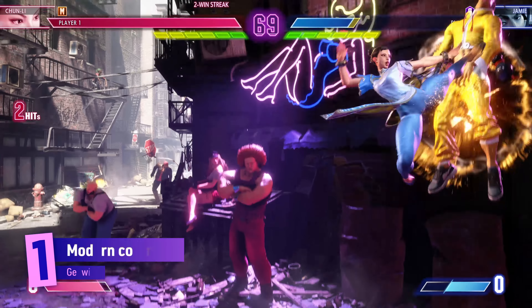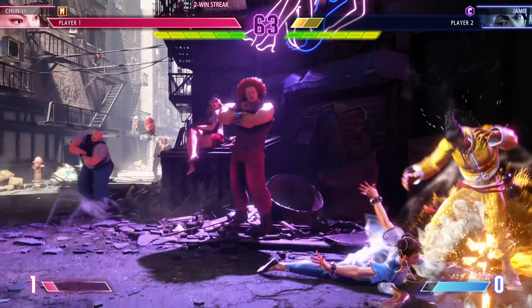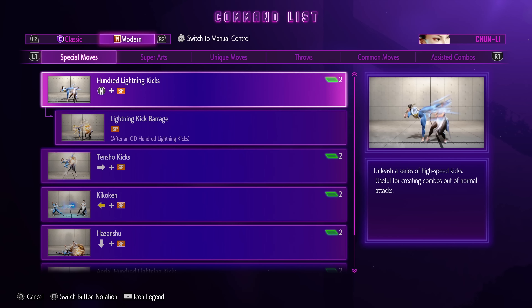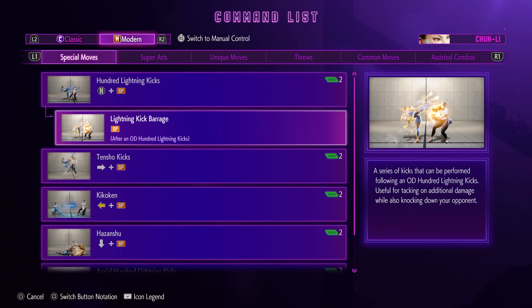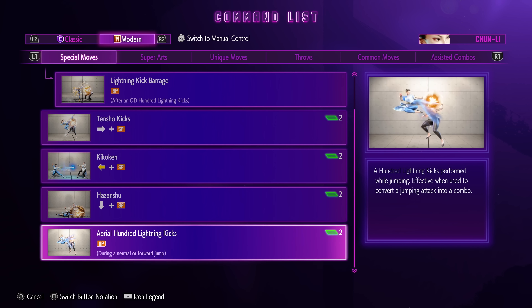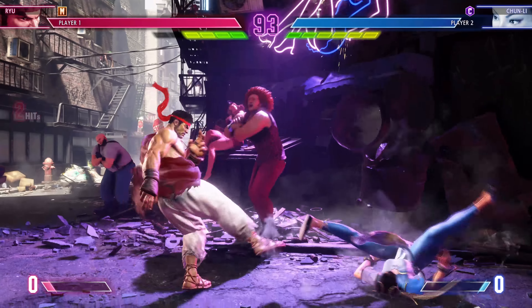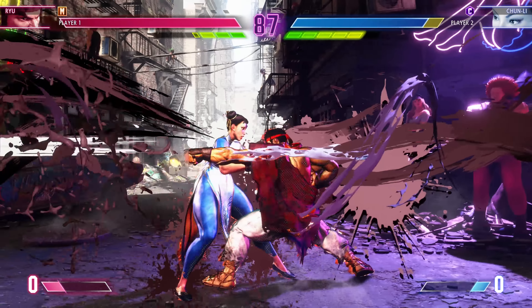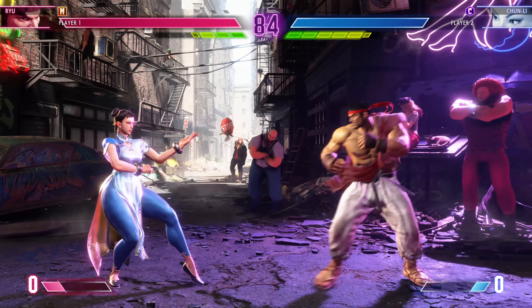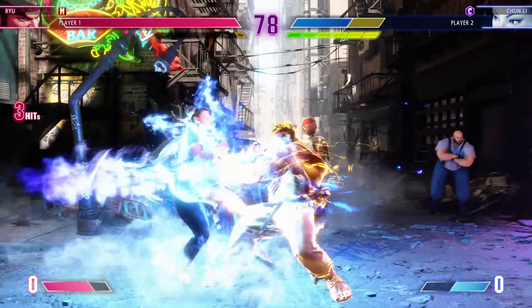The first is the introduction of modern controls, which make executing combos far more accessible by eliminating the need to remember long and difficult command inputs. The big change is the switch to a three-button system, as opposed to Street Fighter's classic six-button setup. Light attacks are on square, medium on X, and heavy on circle, with specials on triangle and throw moved to L2. R2 is then used as a combo assist modifier. Hold this down with either your light, medium, or heavy attacks, and you'll be performing combos so good, anyone would think you'd been playing Street Fighter for years.